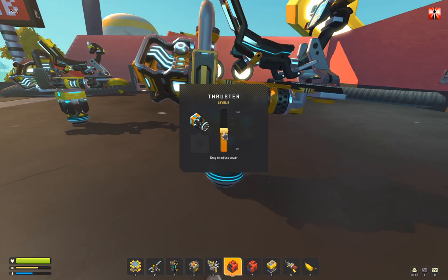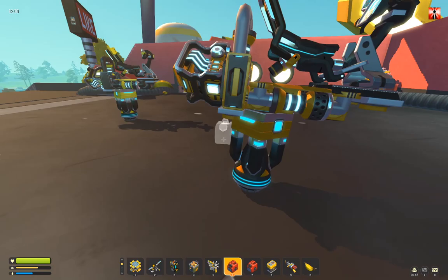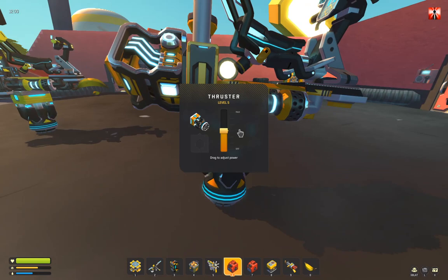Increase the speed to maximum on the engine for testing. On the thruster, set it to half — not more, otherwise it will fly away and that is your stuff gone. You don't want that. So make it not higher than this.